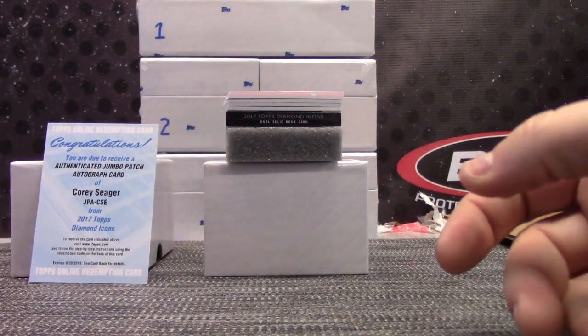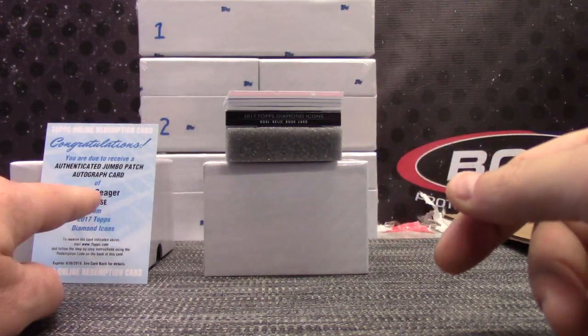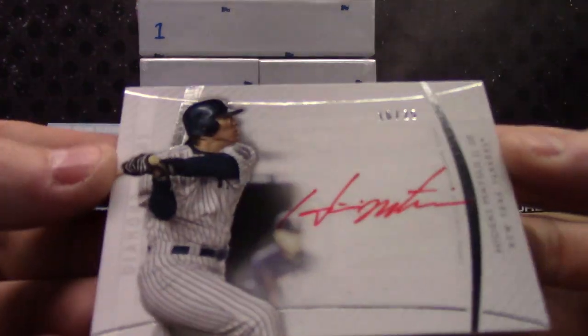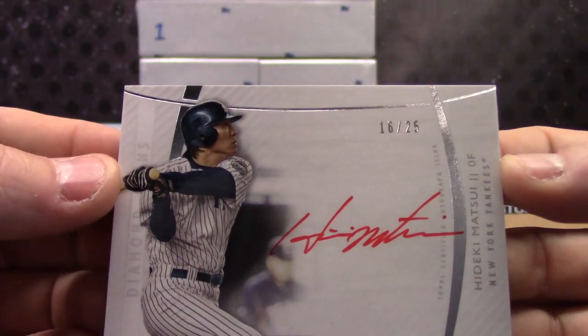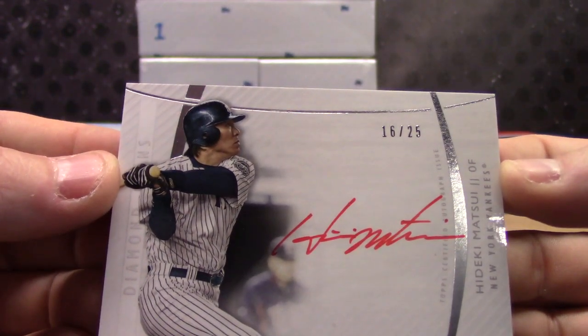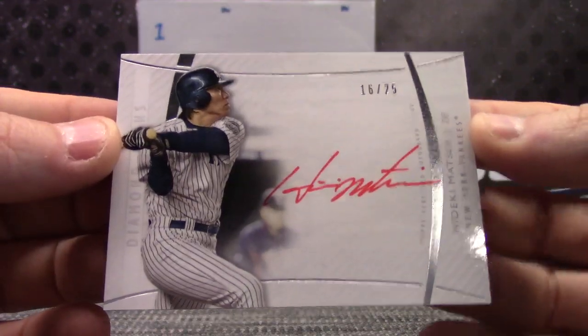Basically I'll put the names back in and click it six times and whoever's on top will get that. Next - red ink, Hideki Matsui, 16 of 25. Red ink version - that goes to Stephen Gens. Steven, that one's yours.